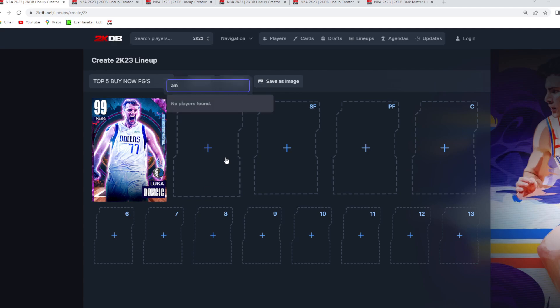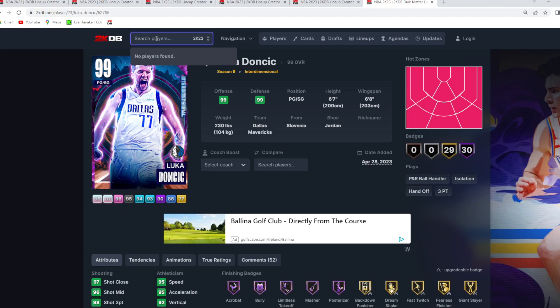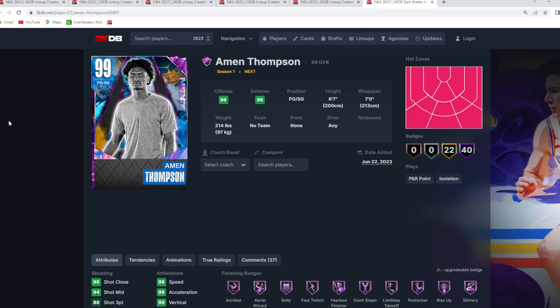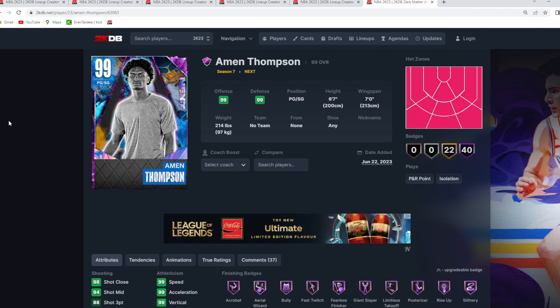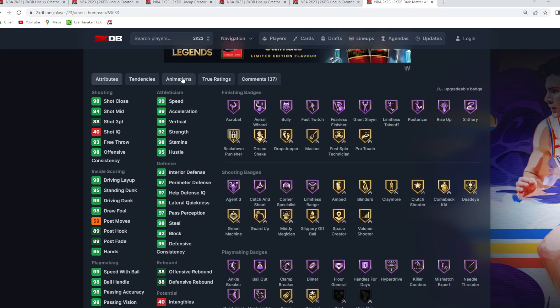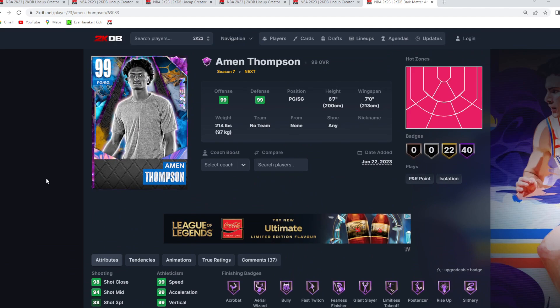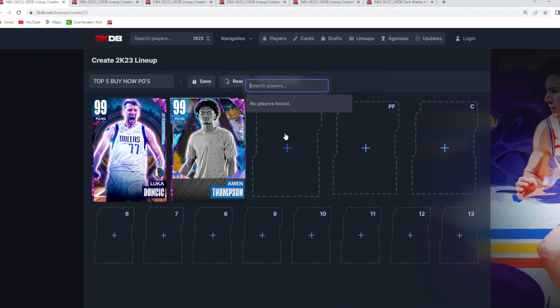At the number two spot is Amen Thompson. You probably know by now just how good Amen Thompson is — he's in like every single ranking and every team builder. He's super cheap, only about 20k, six foot seven at point guard with a seven foot wingspan, and he's just amazing all around. I've gone over him many times, so you probably know what Amen Thompson can do. He's simply amazing at point guard, especially for his price tag.